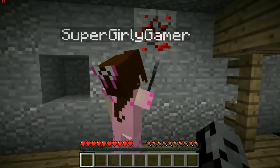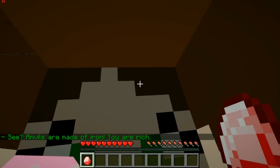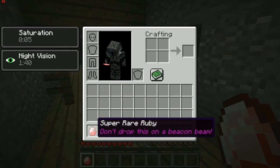I'm gonna try to mine the emeralds — that doesn't work. Let's try the redstone — that's like the next stop. 'Anvils are made of iron, you are rich!' You're mean. That was actually really cool and I got the coolest super rare ruby — 'don't drop this out of beacon beam.'